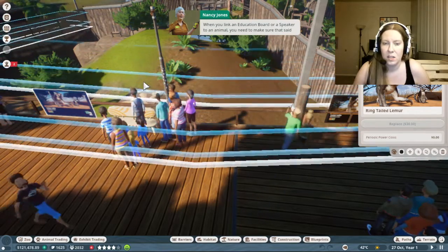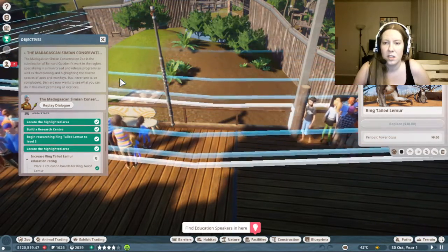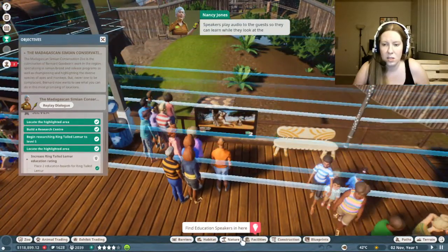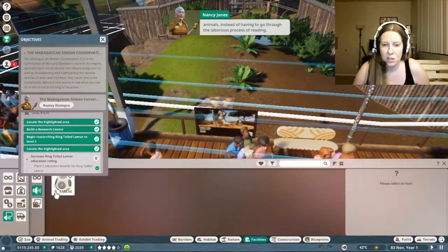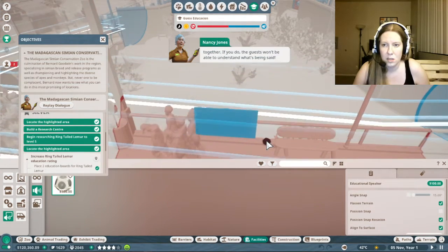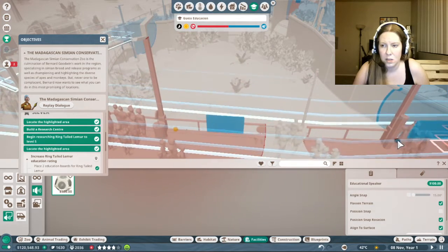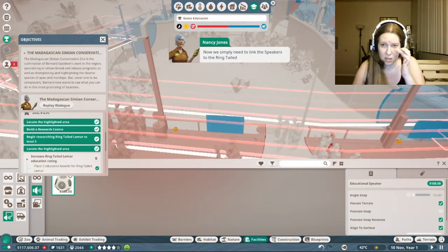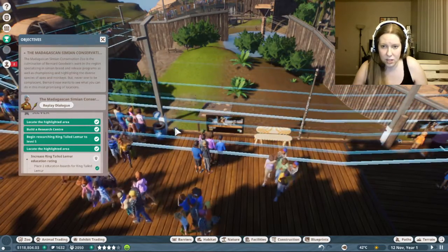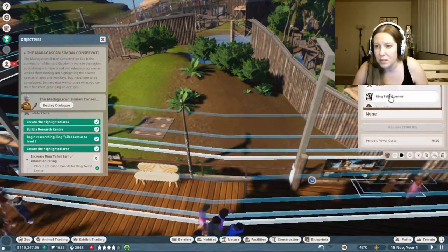When you link an education board or a speaker to an animal, you need to make sure that said animal is close by - if it isn't, the guests will get confused and won't learn as much. Now that you've done the education boards, let's pop down a pair of speakers. Speakers play audio to the guests so they can learn while they look at the animals, instead of having to go through the laborious process of reading. It's important not to put the speakers too close together - if you do, the guests won't be able to understand what's being said. We simply need to link the speakers to the ring-tailed lemurs, just like with the education boards.